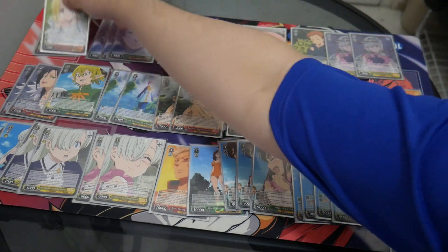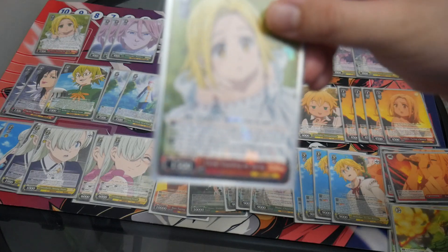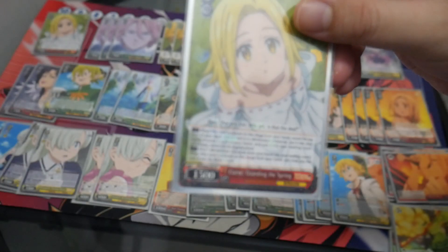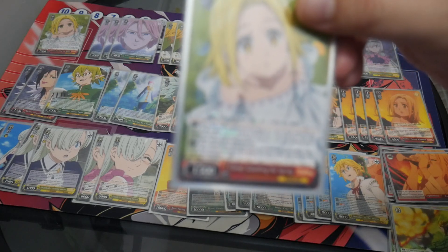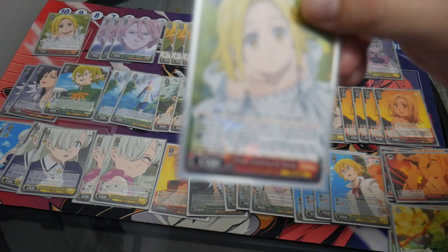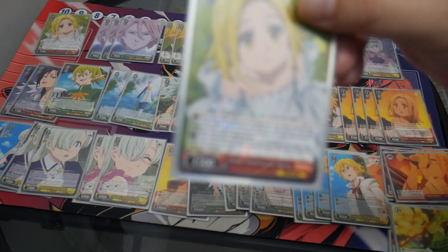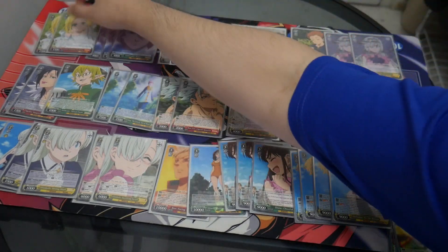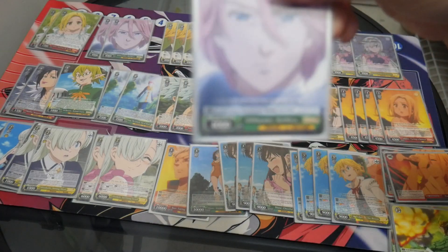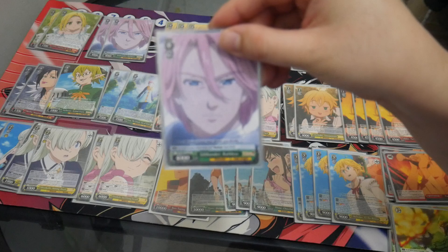So we'll look at the level zeros first. Two copies of Elaine Guarding the Spring — on play you reveal the top card, and if it's a character you add it to hand and discard a card. You can also discard a character and draw a card, so it's a filter outlet. Three copies of Gill Thunder 004K, kind of just a beatstick.